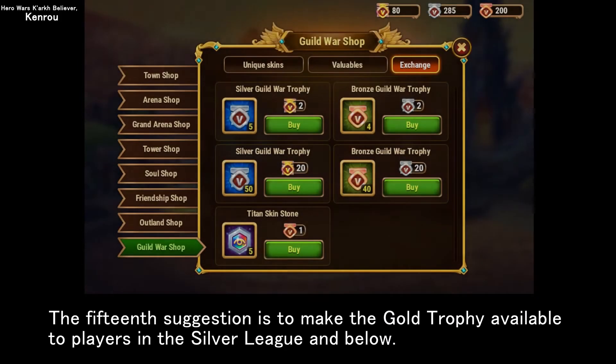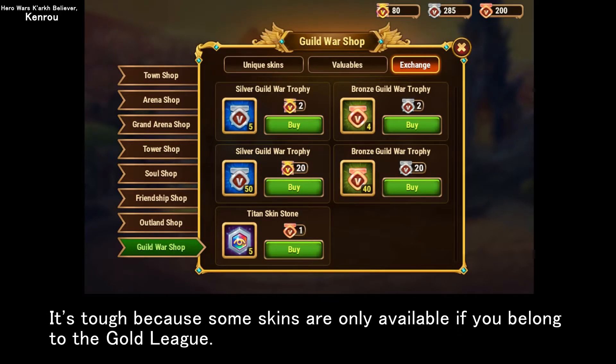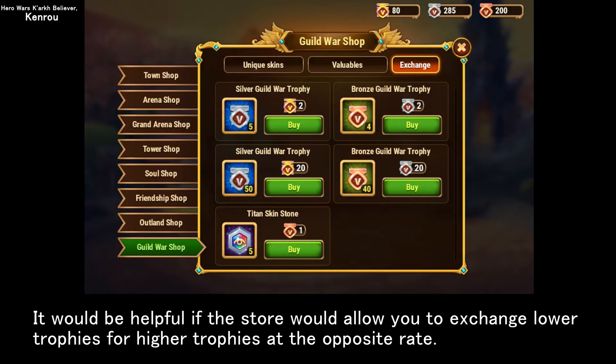Dungeon play often feels tedious and seems to detract from the gameplay. The fifteenth suggestion is to make the gold trophy available to players in the silver league and below. It's tough because some skins are only available if you belong to the gold league. It would be helpful if the store would allow you to exchange lower trophies for higher trophies at a reduced rate.